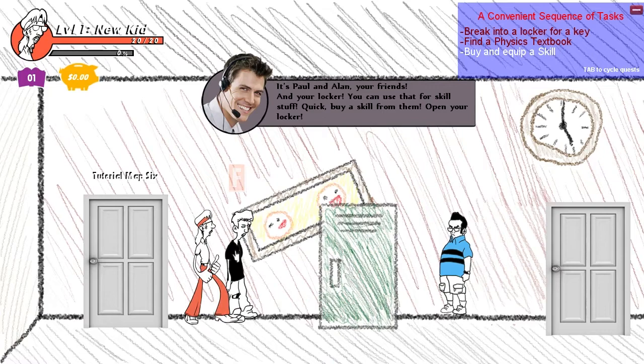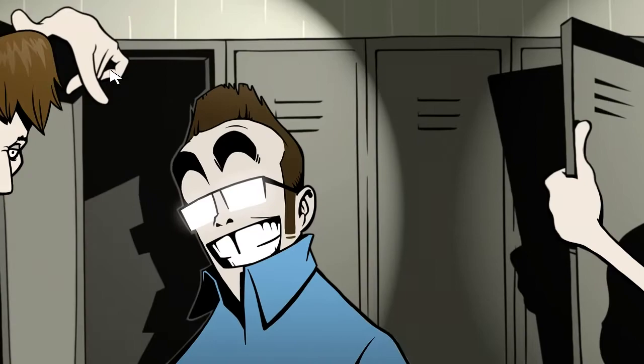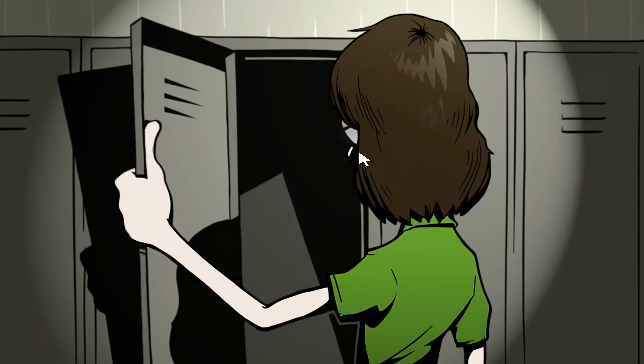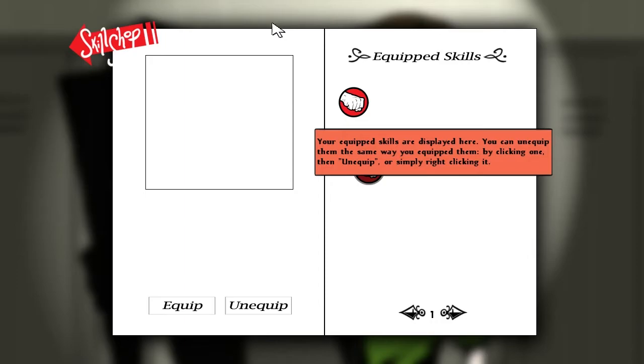Opening the locker, I can view and equip the skills I've purchased and buy new ones from the skill shop. There are creepy guys in there. You can trade textbooks for skills - click a skill on the left and it displays on the right where you can click buy to purchase it. The graphics aren't great here, kind of grainy - they look good normally but they're just blown up here and not very crisp. But it's a demo, so that's alright. I buy a skill that offers a longer combo and increases in rank.